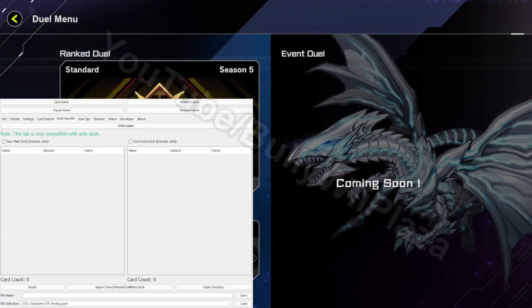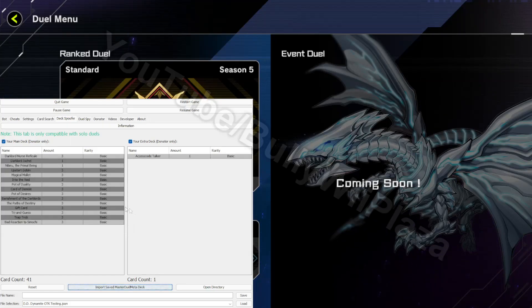Here we have the J MasterDuel bot and MasterDuel open in the background. We can click on the 'import saved MasterDuel Meta deck' button right here. Then we have to enter our saved URL and click the confirm button. We wait a few seconds and then the deck will be fully loaded into the J MasterDuel bot application as you can see right here.